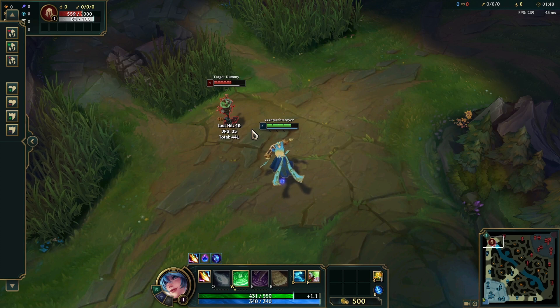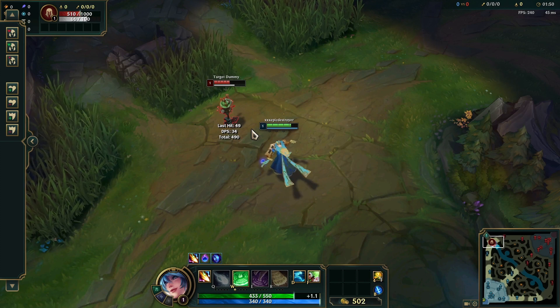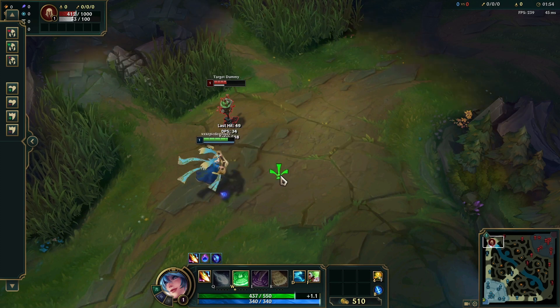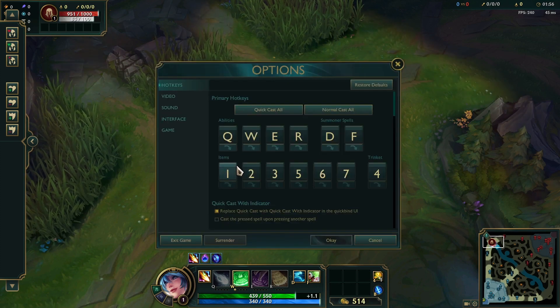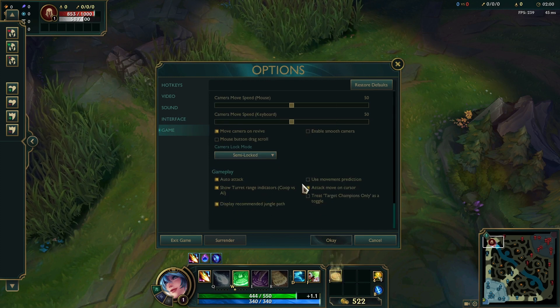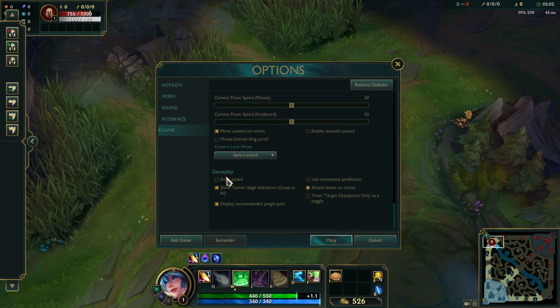How to turn off auto attack in League of Legends. As you can see, my champion is auto attacking. The way I can disable that is by going into the Options, then into Game, and then unchecking the auto attack.